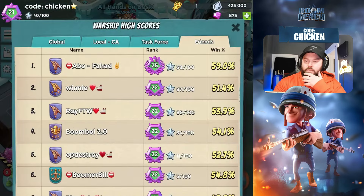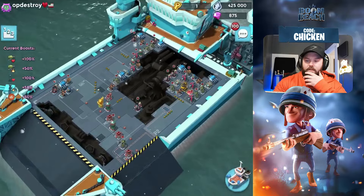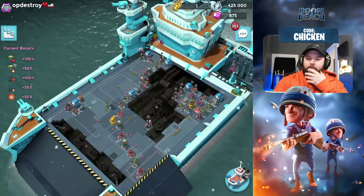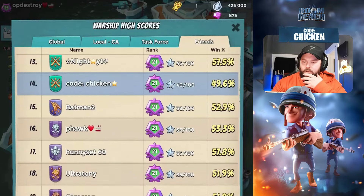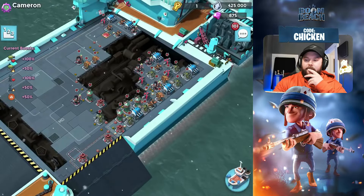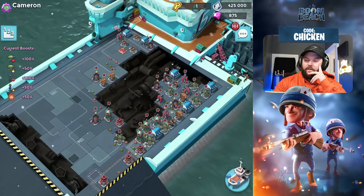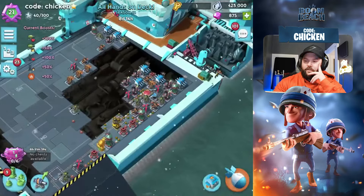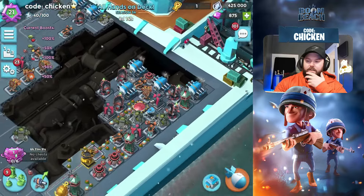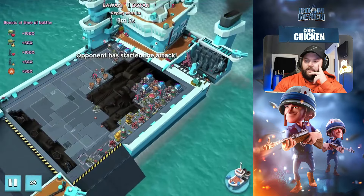I'm going to show you the base I've been thinking of switching to. OP's in rank 22 - he's got Shock Launchers and Critter Launchers. I wouldn't recommend something like that unless you have all that tech. The base I was looking at was something similar to Cameron's. If I was to switch, I'd go to this base because I don't have Critter Launchers or Shock Launchers. I still like the four engines on the right and two on the left setup. We can watch one of these replays - this guy got a decent time at 1:39.